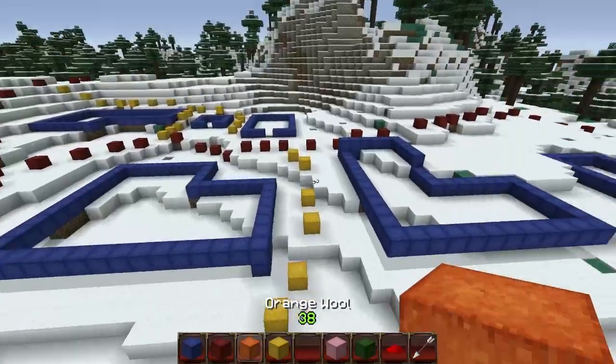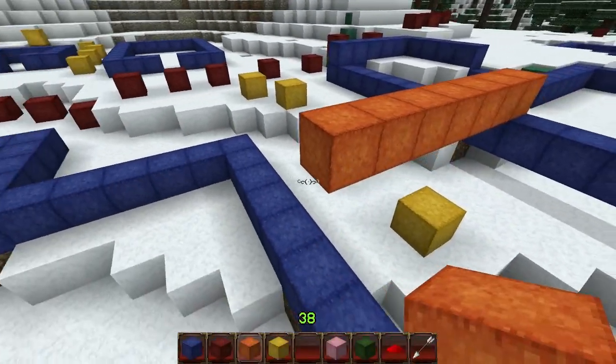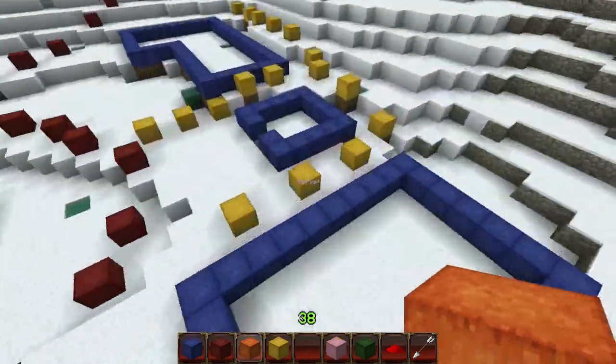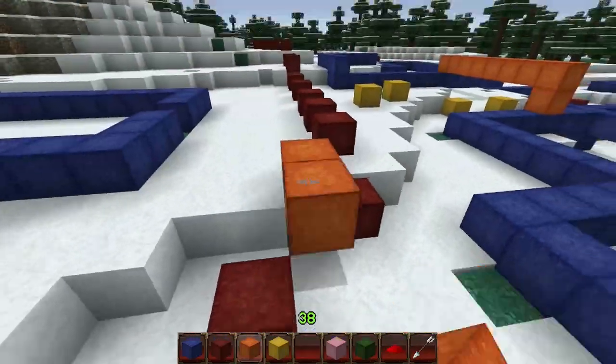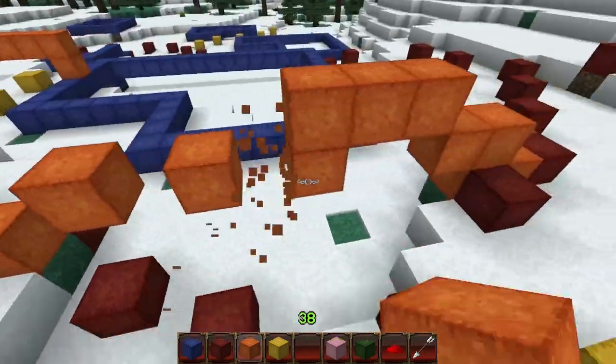The next one is orange wool, and we use orange for showing where we're going to put bridges or things that connect to buildings at a higher level than the ground — something that will be up above you, where you walk underneath it on the road or through an alleyway.